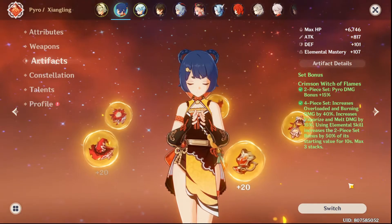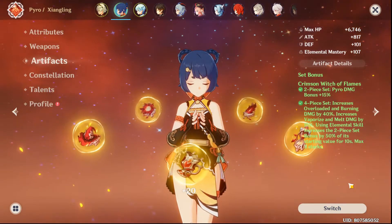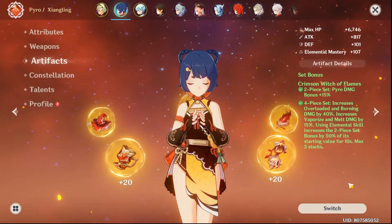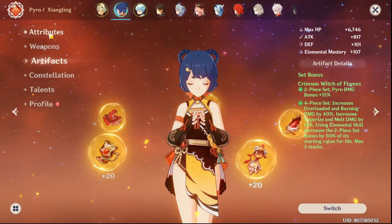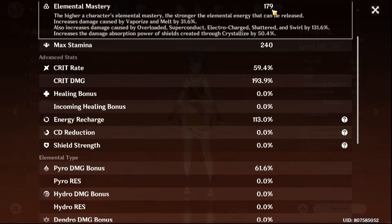Before deciding which is the better buff, I want to bring up the diminishing returns effect. The EM value has to be converted through a certain formula, and at higher EM values the increment per 1 EM point becomes less — so it becomes more difficult to increase melt damage per EM value as your base EM rises.